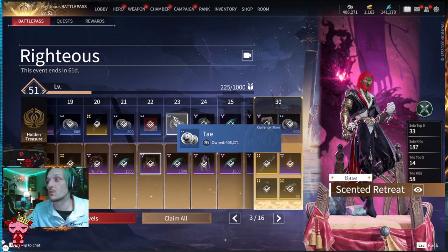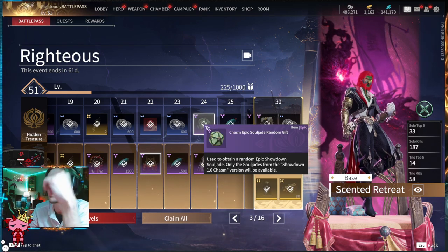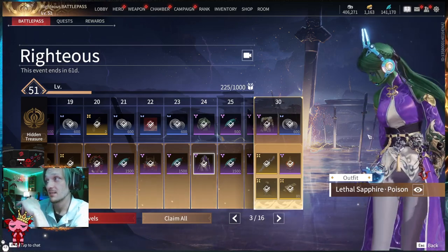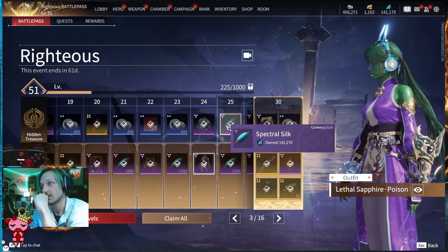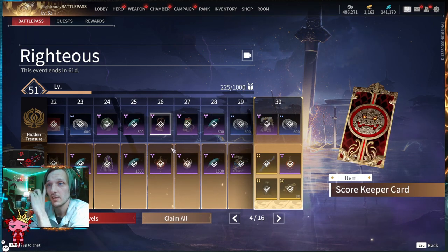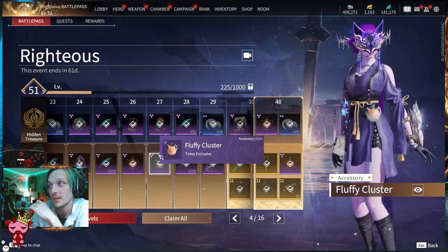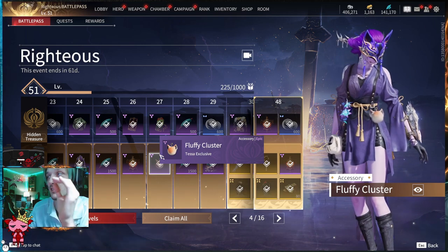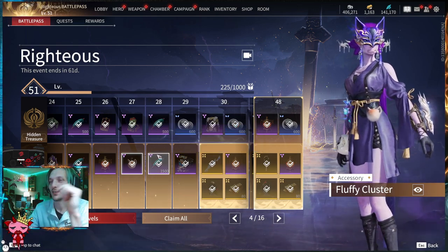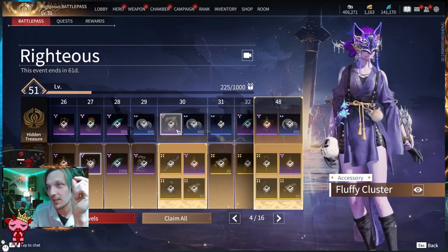Tier twenty-three: 600 Tay and 1500 Spectral Silk. Tier twenty-four: Chasm Epic Soul Jade Random Gift, and on the Advanced a Zai exclusive pretty purple skin called Lethal Sapphire Poison. Tier twenty-five: 500 Spectral Silk up top and 1500 below. Tier twenty-six: a Scorekeeper Card and a Spring Lantern on the bottom. Tier twenty-seven: 5x XP bonus and the Fluffy Cluster accessory on the Advanced. Tier twenty-eight: Spectral Silk 1500 below and 500 up top. Tier twenty-nine: 600 Tay and a Peerless Treasure Choice Gift.